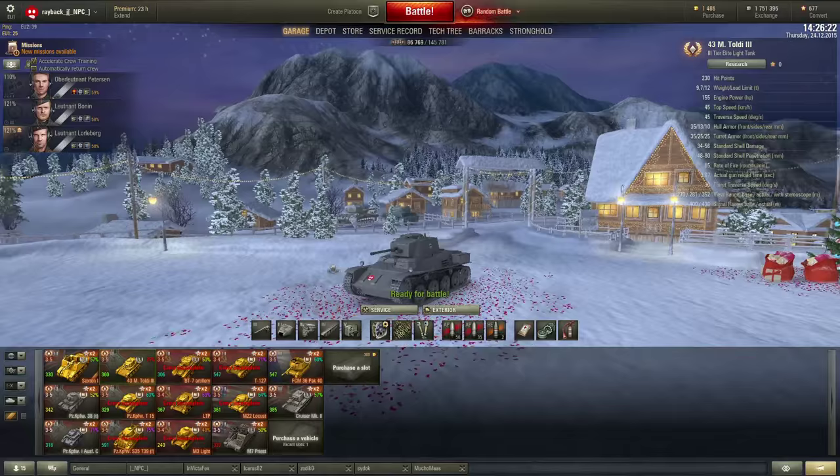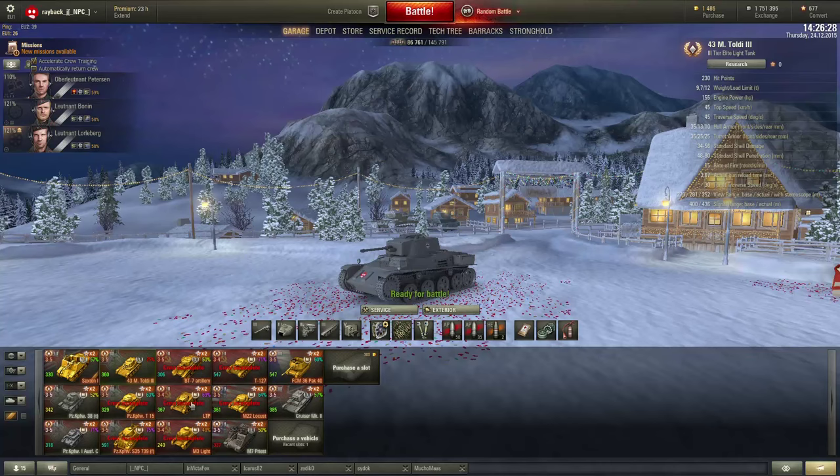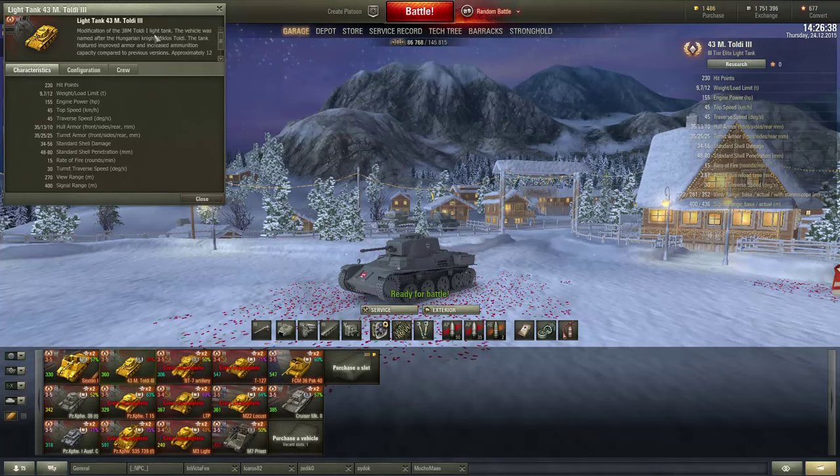This was pretty much a Hungarian tank, if I'm not mistaken. Let's see where the card is for this tank. The Toldi details — it's a modification of the Toldi, and this vehicle was named after the Hungarian knight Miklos Toldi.